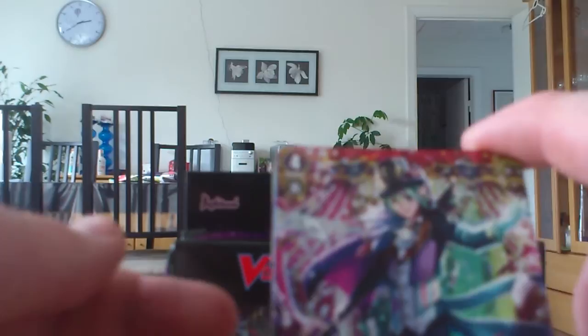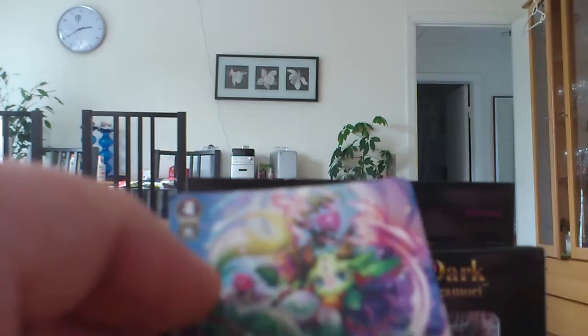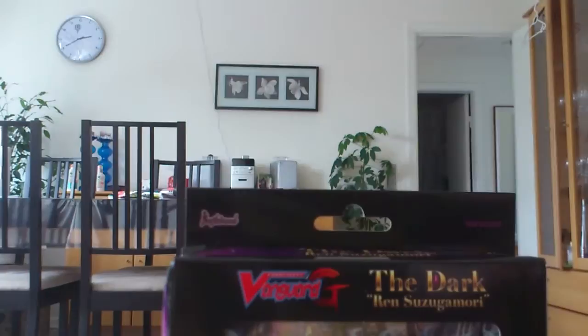Miracle of Lunar Square Clifford. Sacred Tree Dragon. Multi-Vitamin Dragon. Supreme Heavenly Emperor Dragon. Dragonic Overlord the Ace. Another thing about this set: there's two cards for each clan, which means two G-Units for each clan, except for the Cray Elementals which go with every clan — they only get one G-Unit and one Grade 1.